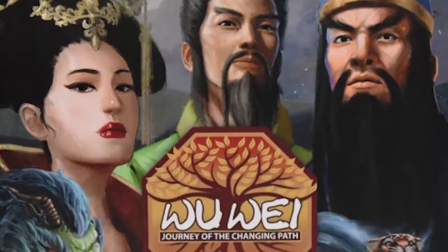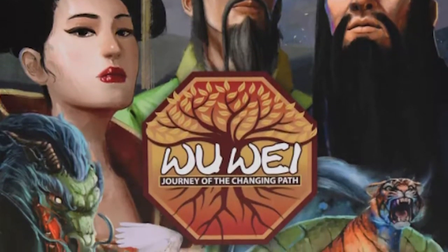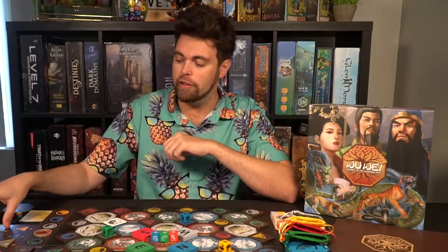Welcome back to another Unfiltered Gamer board game review for the game Wu Wei: Journey of the Changing Path by Grey Wolf Games. It plays two to five players, or if you're playing the Emperor level — the more advanced one-versus-many mode — it is three to six players. The game takes roughly thirty minutes to an hour and is for ages 12 and up. In the game you play as a student and their master, gathering different animal cards from each of the different masters and turning your student into a master student.